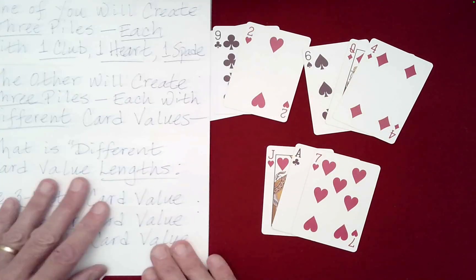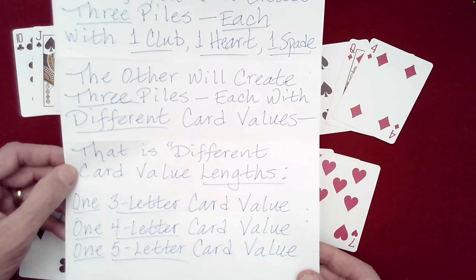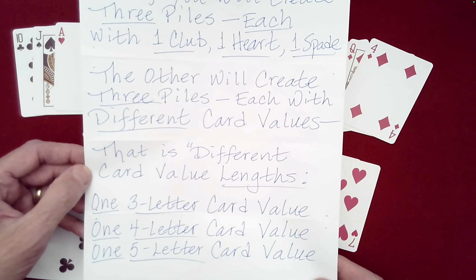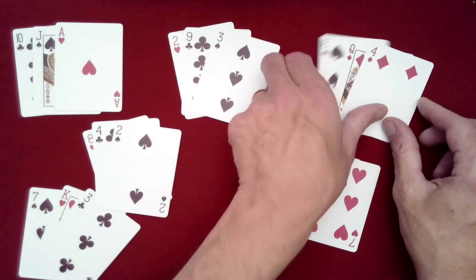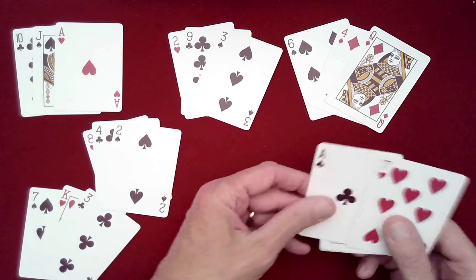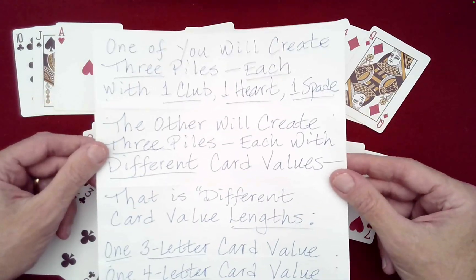There's more to the prediction than just what I read. Let's see — it's not just different values, that's only part of it. I see 'different value lengths.' What does that mean? Every card value has either three, four, or five letters in its name. There's no way your cards satisfy that as well — so let's check. Two: T-W-O, three letters. Nine: four letters. Three: T-H-R-E-E, five letters. Six: three. Four: F-O-U-R, four letters. Queen: five. Eight: three. Jack: four. Seven: S-E-V-E-N, five. That is absolutely beyond belief!